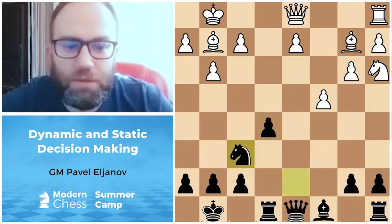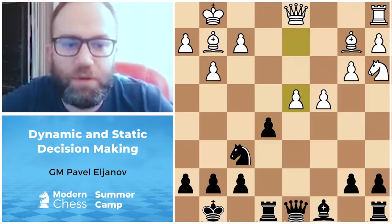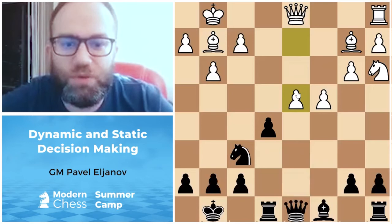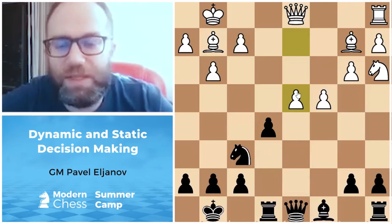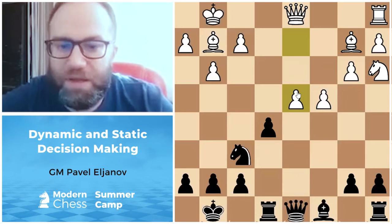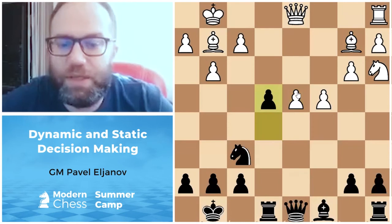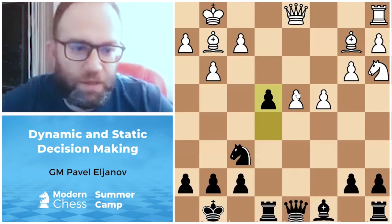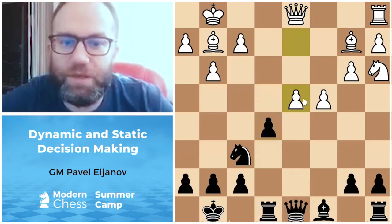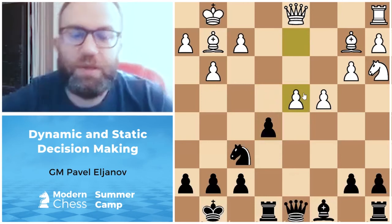Knight a3, knight f6, d4 — and here I made a real mistake. Before, Bd6 wasn't a mistake, it was just a choice of the course of the game, and knight d7 was a better choice, but Bd6 wasn't a mistake. But here I made a mistake: I played e4, and this is already a positional mistake because white has really good central control.